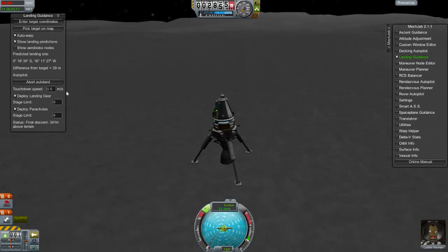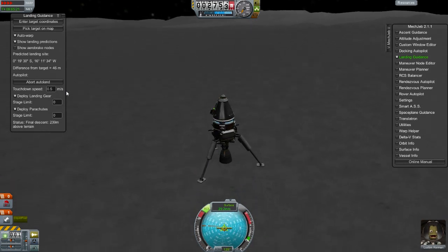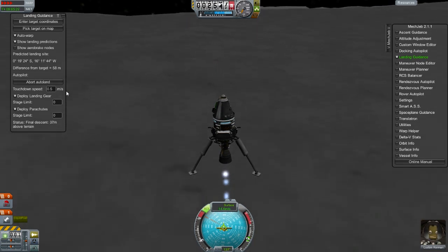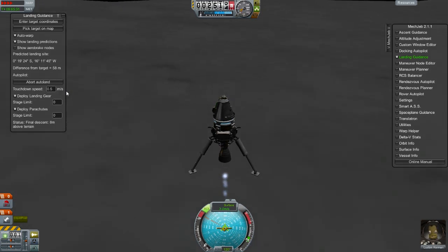Regardless, it will always work — maybe on the rare occasion it won't land properly, but this is the most effective way to land it. Especially on the moon, it's lighter gravity so you bounce around a lot. It's very hard to land it manually — I've tried.